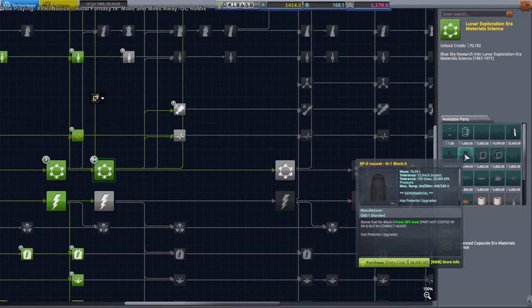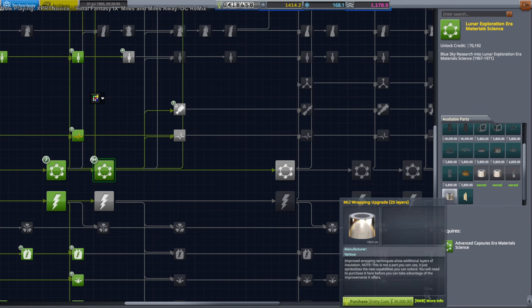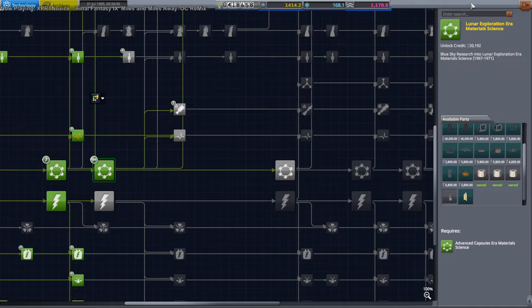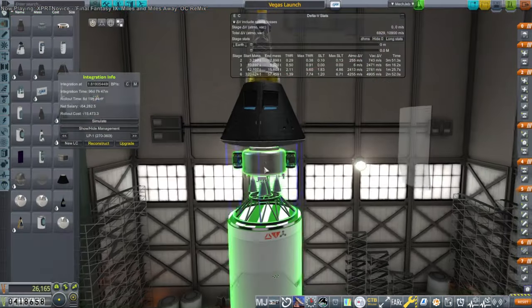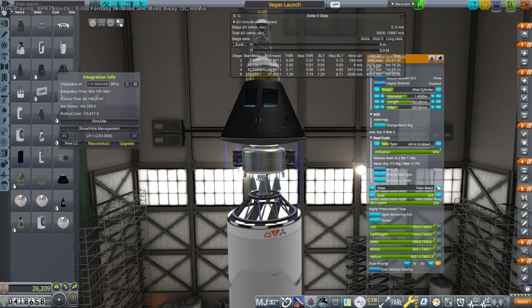MLI layers 50 — come on. We haven't bought the MLI layer upgrade. Okay, we're buying the MLI layer upgrade. Now we have MLI layers — and maybe we should make it look like MLI. There we go.